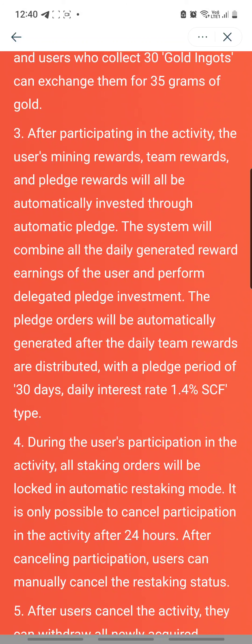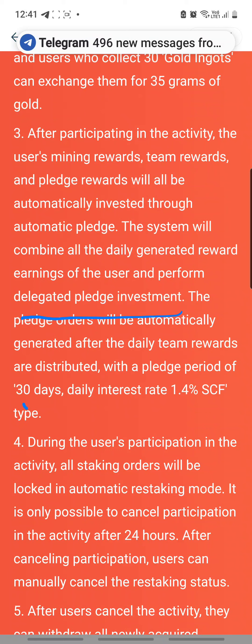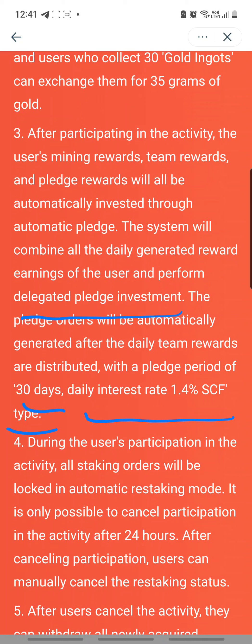After participating in the activity, the user's mining rewards, team rewards, and pledge rewards will all be automatically invested through automatic pledge. The system will combine all the daily generated reward earnings of the user and perform delegated pledge investment. The pledge orders will be automatically generated after the daily team rewards are distributed, with a pledge period of 30 days and a daily interest rate of 1.4% SCF. So, the wallet participating in the mid-autumn festival activity will have its daily mining rewards, team commissions, team benefits, and ranking benefits automatically re-pledged for 30 days at 1.4% interest to gain SCF. You don't need to manually manage this wallet for the period that you participate.